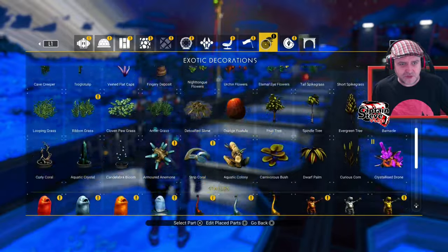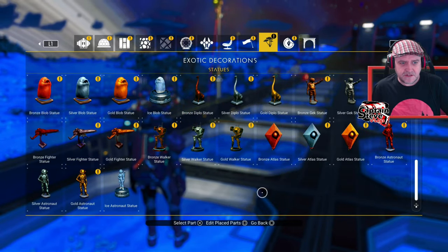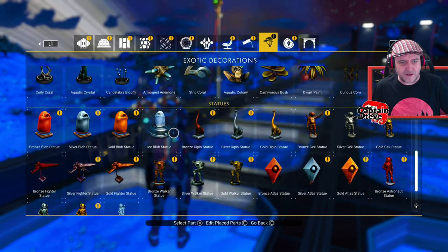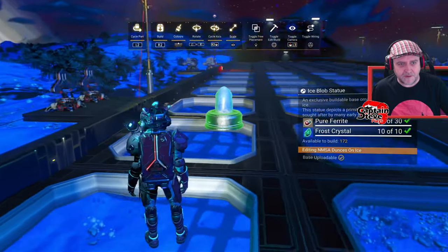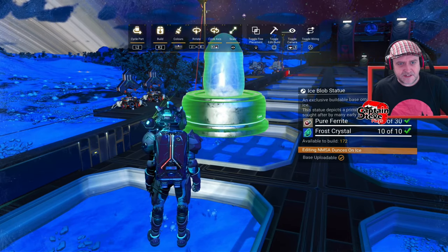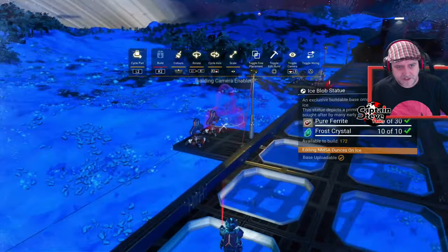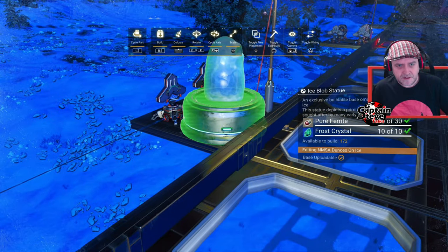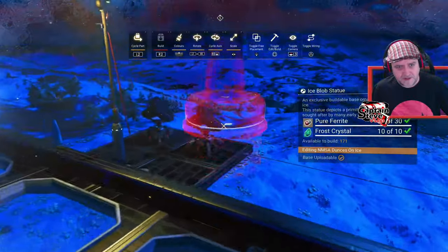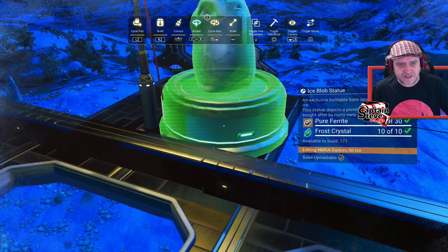It's going to be under the shroom-type tab for exotic decorations. There it is, up there — we've got our ice blob statue. Let's make it a lot bigger, spin it around, go into camera mode, and stick the ice blob here — kapowie! And we'll stick the other ice blob over here. We'll keep it all symmetrical.